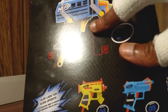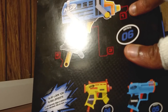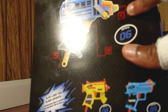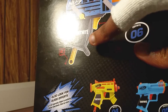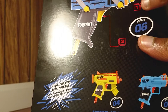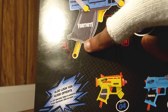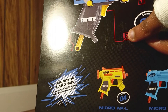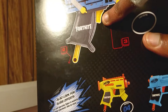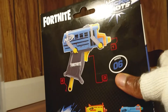The back also gives us instructions on how to operate the weapon, or the gun. So you load the dart there, then you pull - I guess this is the handle or whatever - down, and then you go ahead and press there to fire. This is pretty cool and pretty interesting.